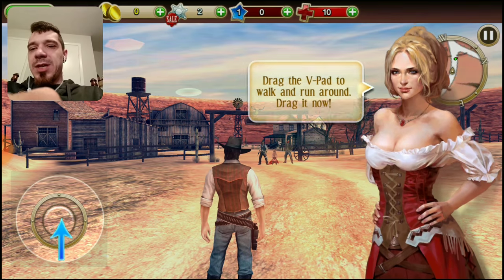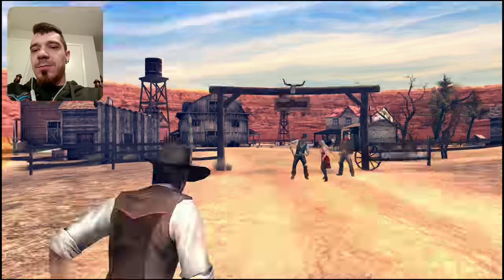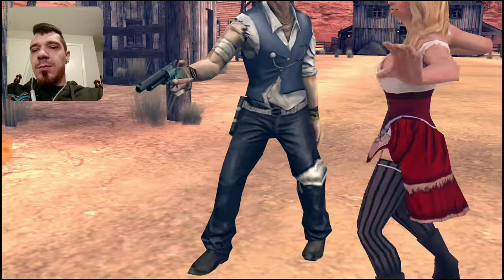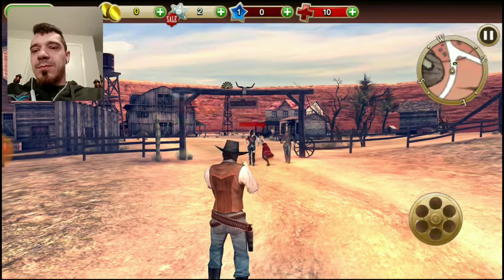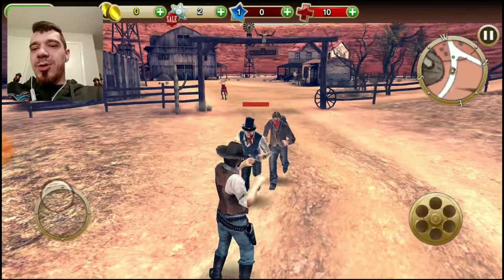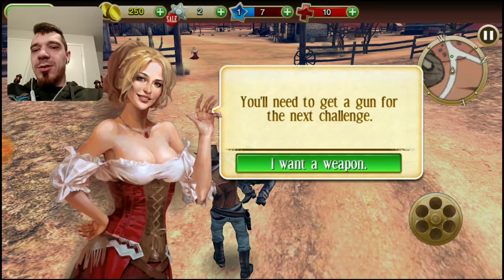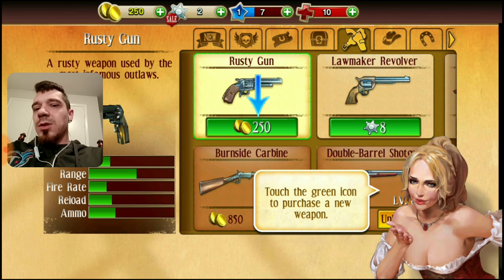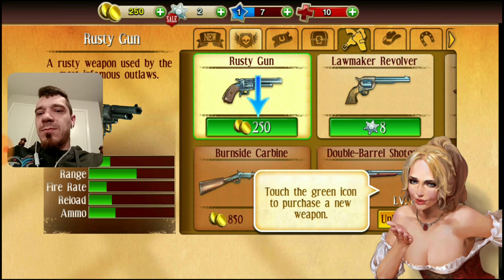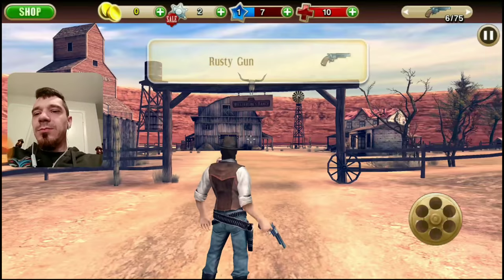A lady asks for help — save her from the bandits. The tutorial says drag the v-pad to walk and run around. We don't have any bullets, so we just knock the weapon out of their hands. Great, we've taught them a lesson. Now we need to get a gun for the next challenge — tap the shop icon to open the shop interface. Rusty gun: 250 coins. Now we've got a gun.